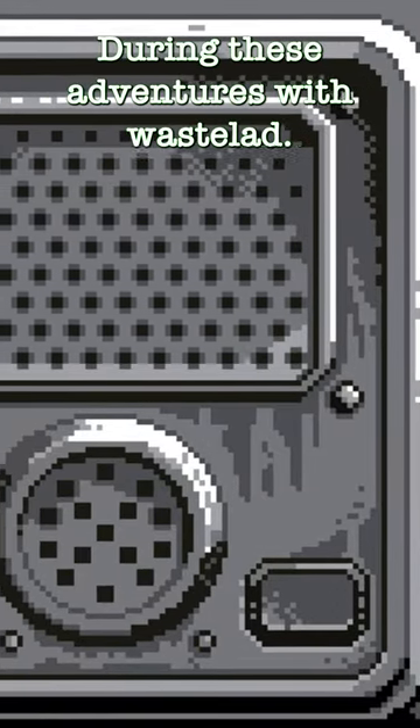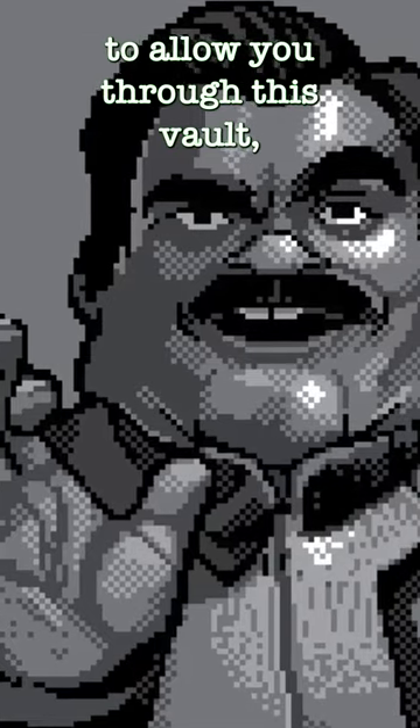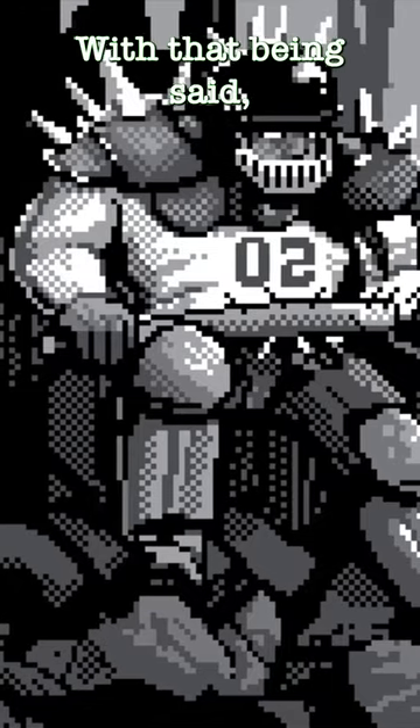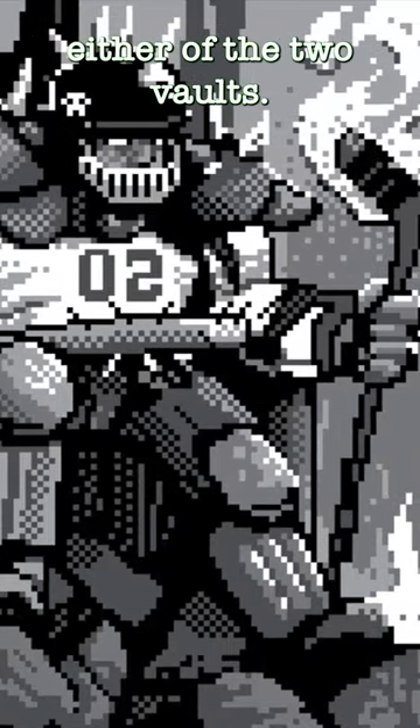During these adventures with Wastelad, you must also pass through a mountain, and the only way through this mountain is actually through Vault 2. For the Overseer to allow you through this vault, you must bring him a pristine sports jersey. This vault may be the home of some sports athletes or just collectors, but not much else is known about either of the two vaults.